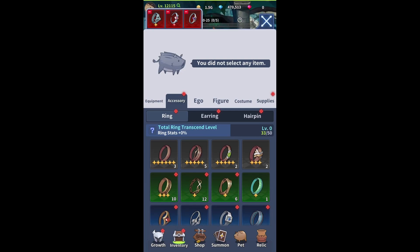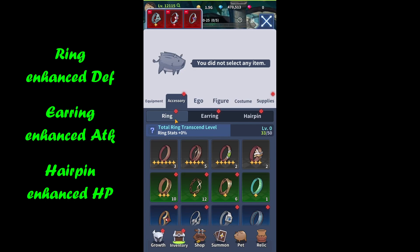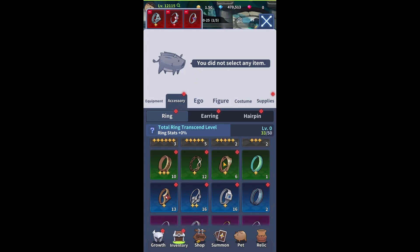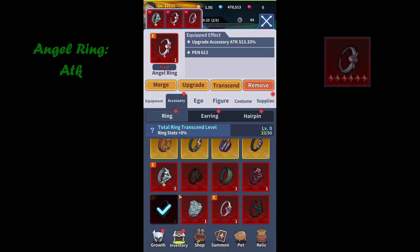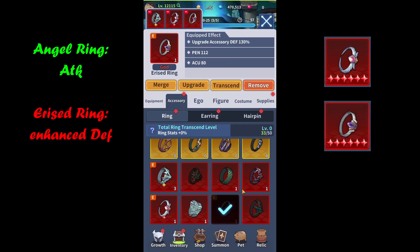Let's discuss the end game gear. Every single piece of accessory will have its dominant stat, so you want to make sure you take advantage of that. When it comes to rings, their stats and equipped effects will have enhanced defense. When it comes to earrings, they will have a boost to attack, whilst hairpin will have a boost to HP. So we want to make sure we have the right item in each type of accessory alongside tons of attack — we love our attack and there's never enough of it. So your perfect setup should start with the ring — scroll all the way down — we want to go with the Angel Ring which boosts our attack, then the Iris Ring which gives enhanced defense at 130 just on the very first tier.